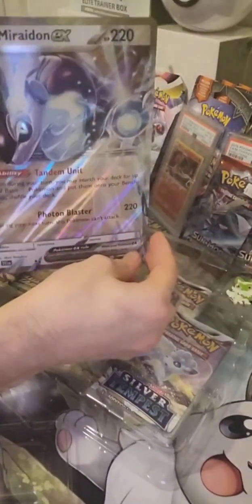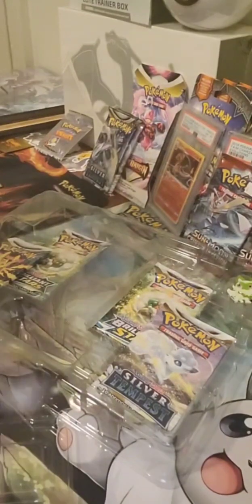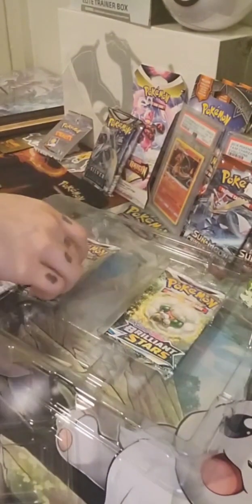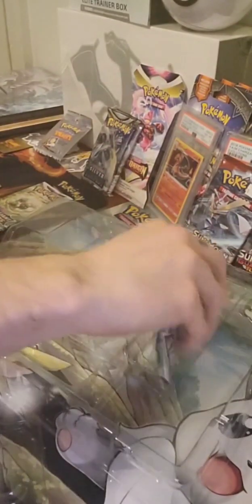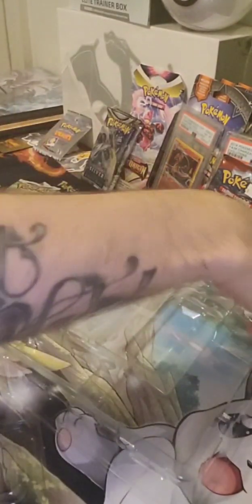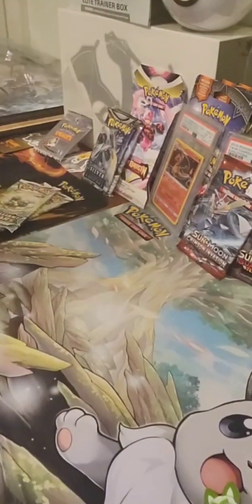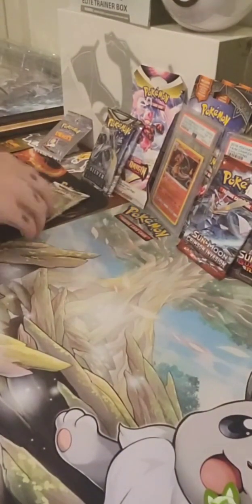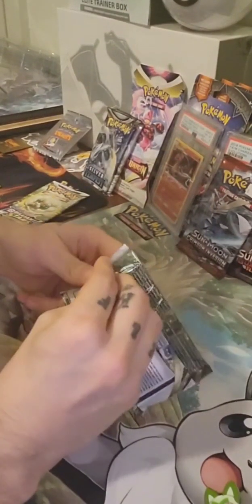It's EX, sorry — look at that art, I'd love to pull that. I got my little Charizard promo back there if you see it, got the little pin with it. So like I said, two Lost Origins and two Brilliant Stars — four packs for $20.